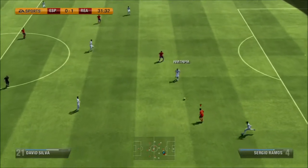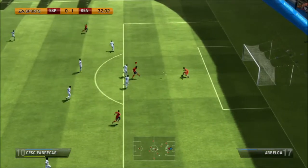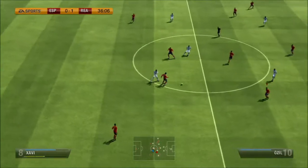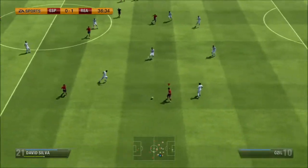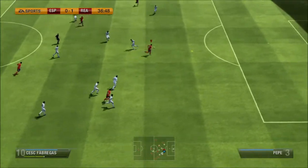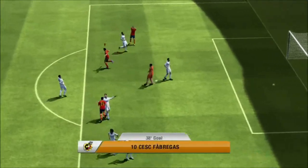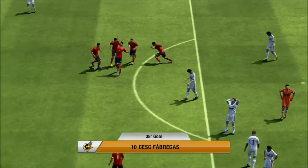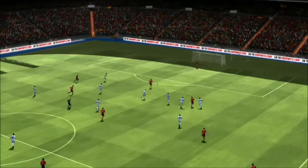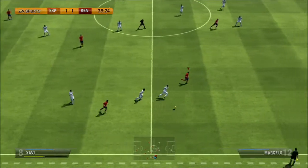Here's a mistake from Real Madrid and Silva gets the ball, gives it to Fabregas. Fabregas is through, should score really but Casillas was on form. Xavi has the ball again and he gives it to Silva. Silva does a brilliant ball to Fabregas and Fabregas finishes it off really well — it's 1-1. Fabregas was in good form in this game as well. It was a good pass and a good finish.